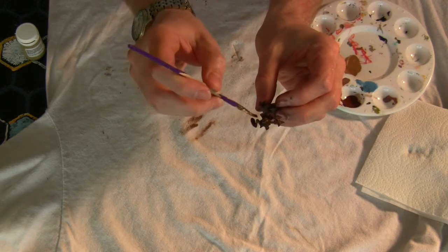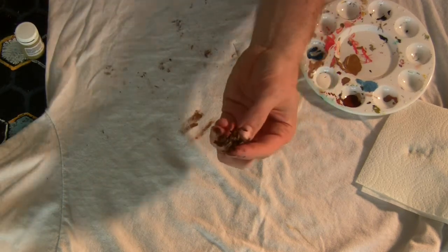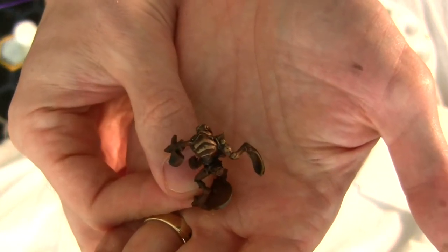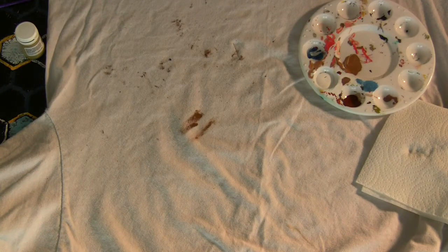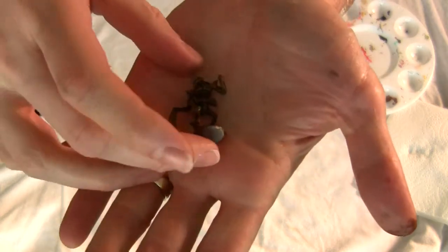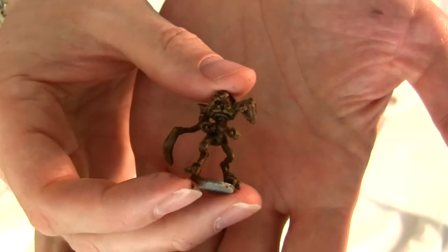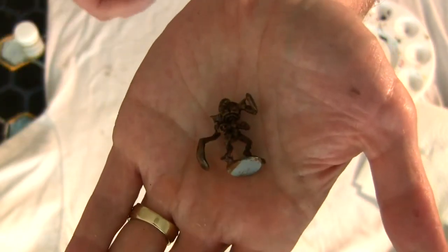This is something you'll get better at with more practice. Go over just a couple parts of the miniature so you can see the final results. Hopefully you can see the highlights in the miniature — it creates an illusion of depth. Go through and do that with all the miniatures. Once you're done dry brushing, your miniature won't be perfect, but you can actually see the details and the ridges creating the illusion of shadows.